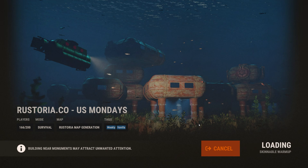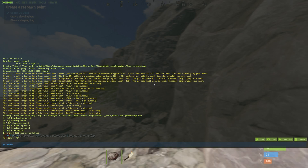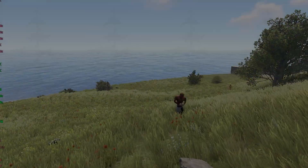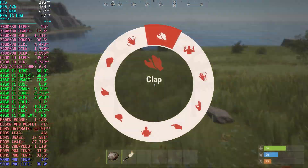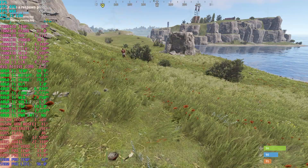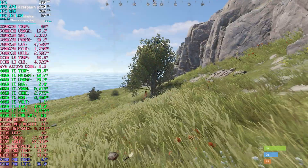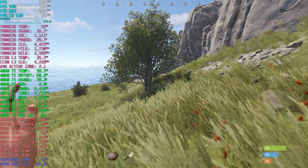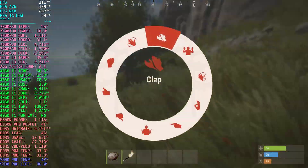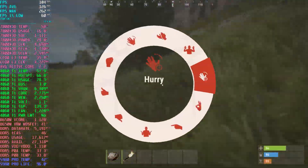I uncapped the FPS limit and changed the GC buffer value to 4096. I went to three different areas — starting on the coastline where FPS is very high. If you use the timestamps, at 2:25 I'm more in the middle of the map by a bunch of bases and more assets, where you'll see the frame rate drop a bit.